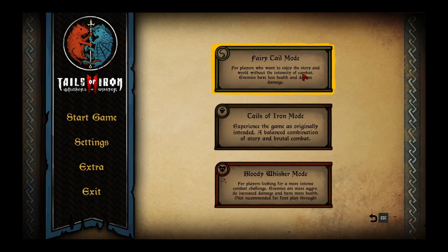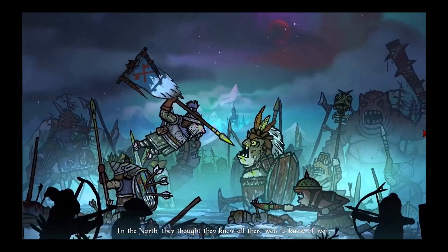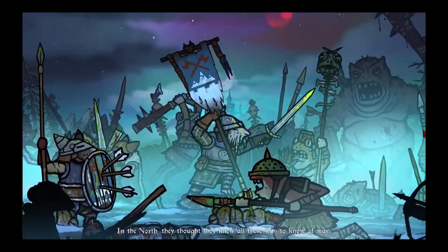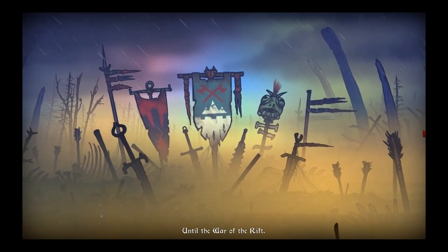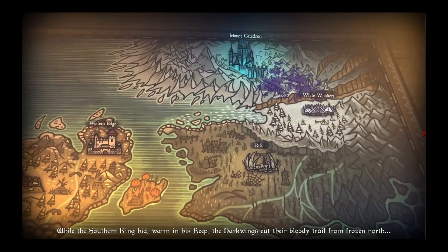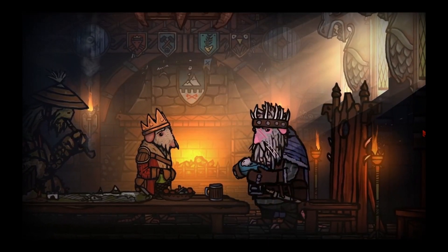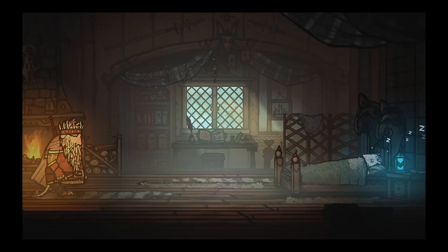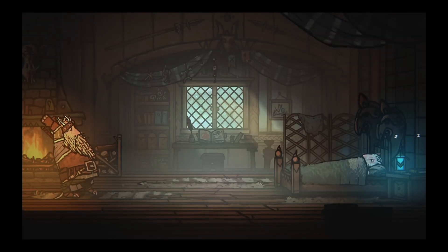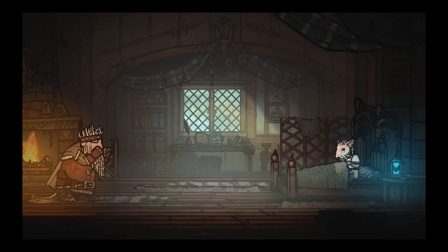For this demo I chose easy mode. First impressions were really good — there are good cutscenes where the story is told. It is about a Rat Kingdom at war with bats. The main character is a young rat who is the son of the king. Gameplay starts with a scene where the father comes into his bedroom to wake him up.